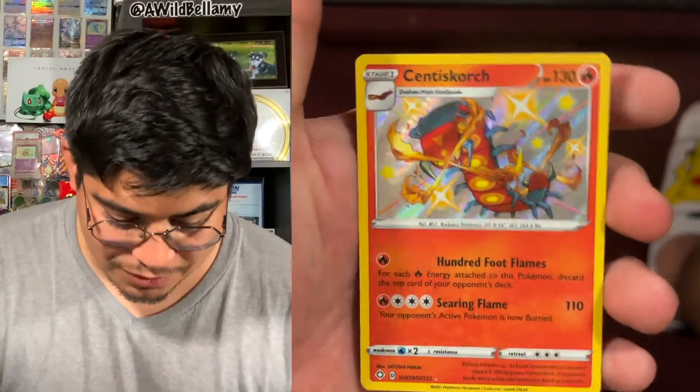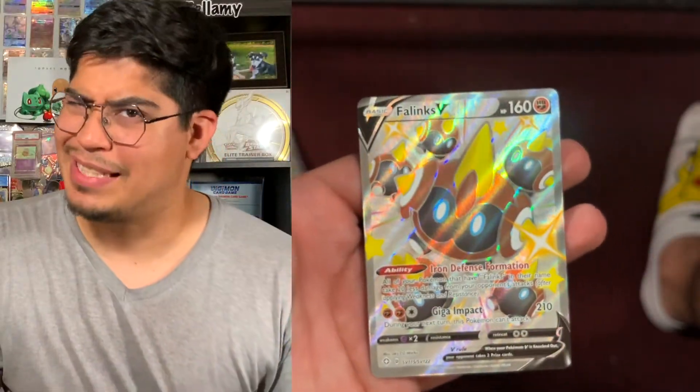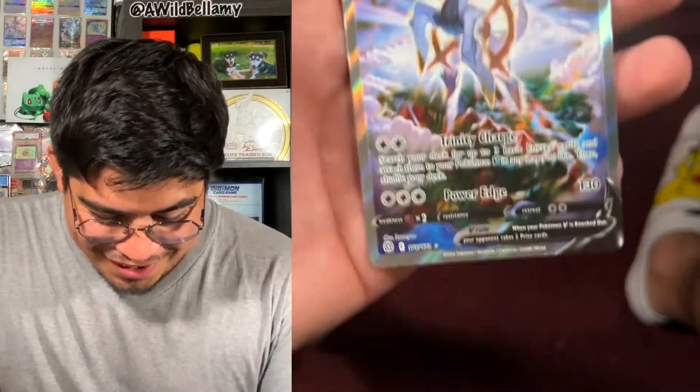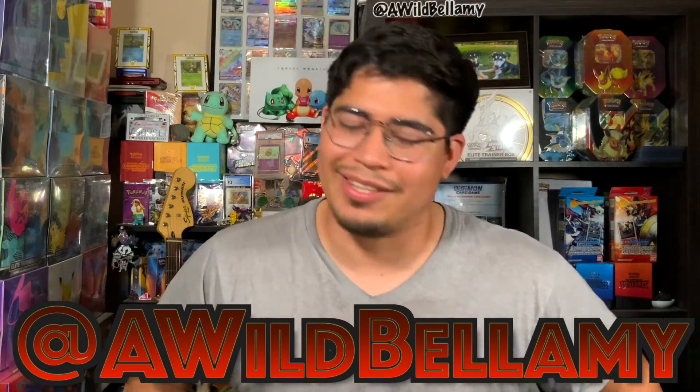Let me show you what we got overall. We got a Shiny Centiscorch, a Shiny Hattena — so cute. We got a Grimmsnarl V alternate art — so cute. We got Shiny Fletchling, and I think this is my second one. And last but not least, the jewel of today's video — we got our RCSVEE! Such a cool card. I'm gonna put this in a sleeve and protect it with everything. Make sure to like and subscribe, hit that bell notification, and follow us on Instagram at @awildbellamy and on Twitch and Facebook too. Have a lovely day, y'all — take care, make good choices, and I'll see everyone later. Bye!